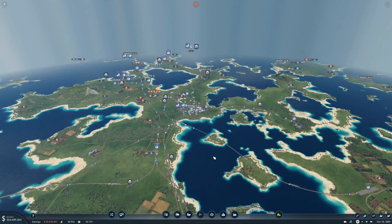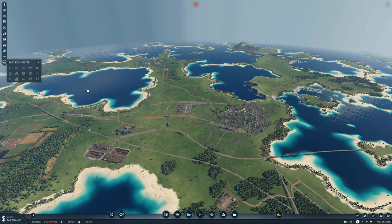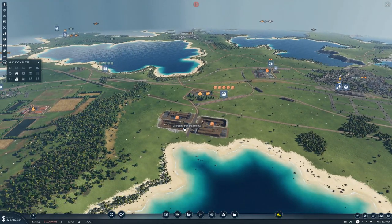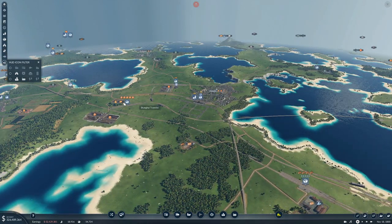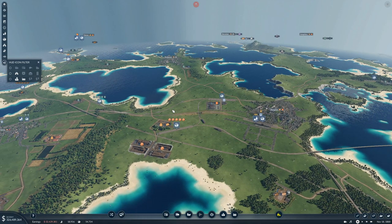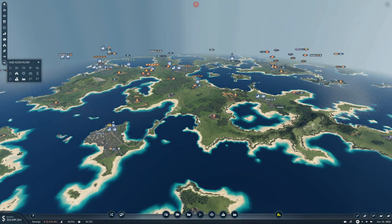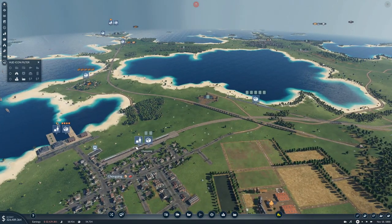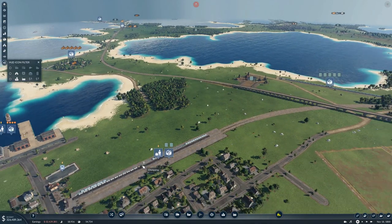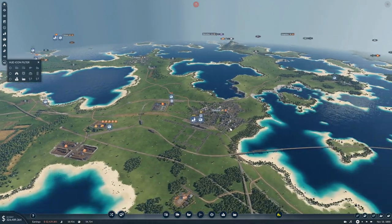Welcome back to Transport Fever 2. We are in the middle of a pretty big project. Down here we have everything which we should not have, but we need towns, stations, and industries. We're producing iron ore, shipping it over here, picking up grain, taking the grain back and making food, and delivering food up here. Then we need to deliver food to Shinan, which wants food. We'll ship food up there and then up to Tainan, but for now we'll produce food for Shanghai.